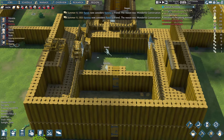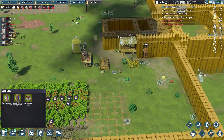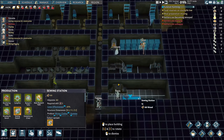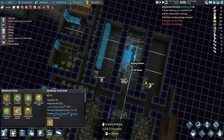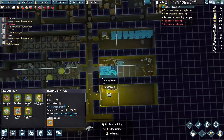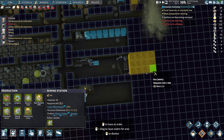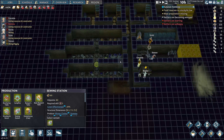Randy and Kim are now friends — how wonderful. Let's get this sewing station up. I don't want to put it in the research room. I need to make some more room in here and probably more crafting rooms too.